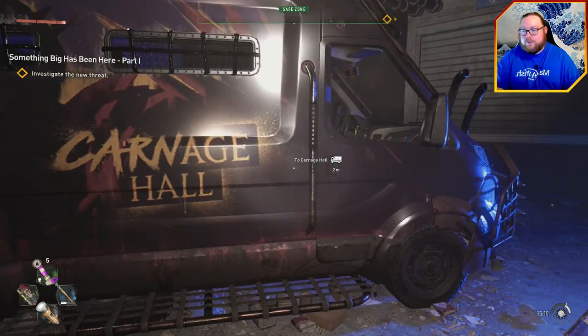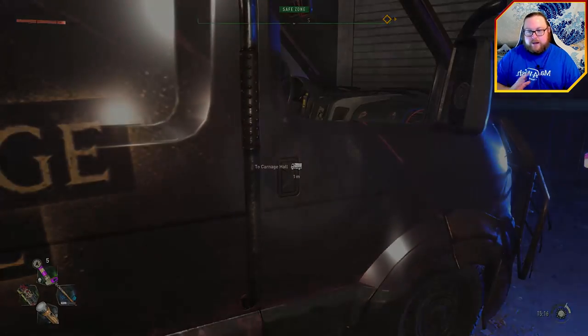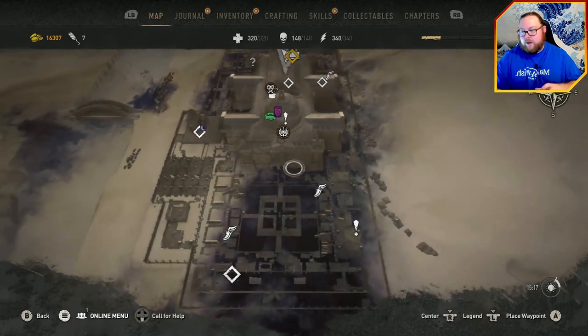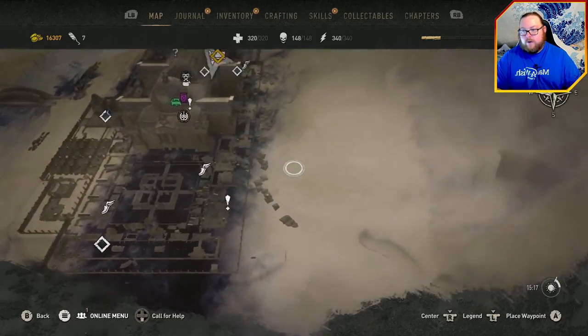Eventually, when you progress through the quests, you'll unlock a fast travel point to Carnage Hall. Without giving too much away, there's a van you can go to that opens up a completely separate area. This is the DLC area, and this is the map of it.